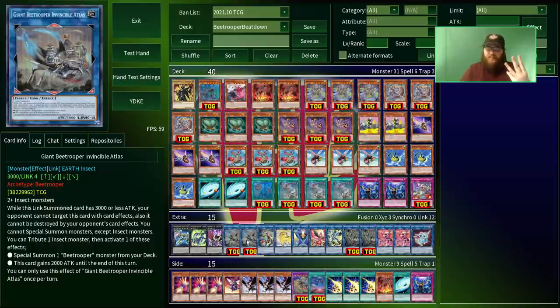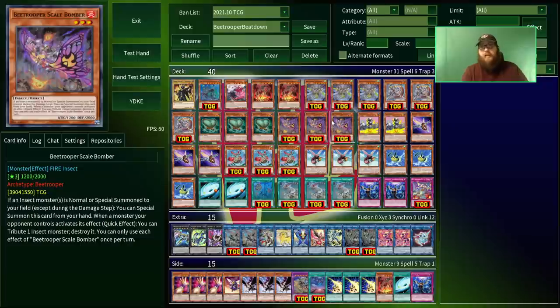The B-Troopers are an insect-themed archetype with a focus on Link summoning. They've got two Link monsters: a Link 2 that's a very good extender — it gives you another normal summon of an insect — and this big Link 4, Giant B-Trooper Invincible Atlas, which gets a lot of points just for the name. This thing has 3,000 attack normally, and while it has 3,000 or less attack, it can't be targeted by or destroyed by your opponent's card effects, which gives it quite a bit of protection.